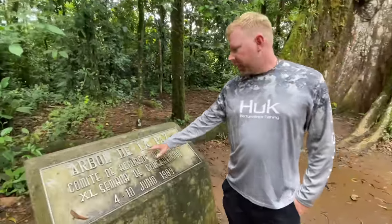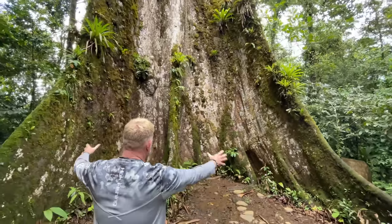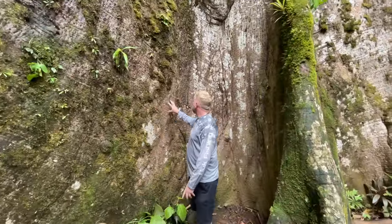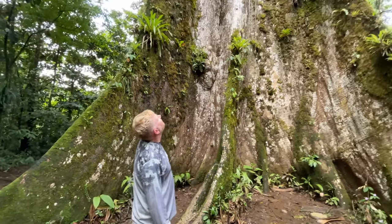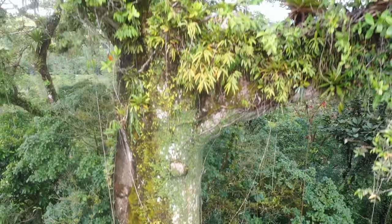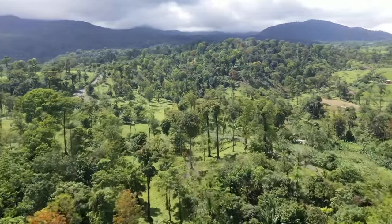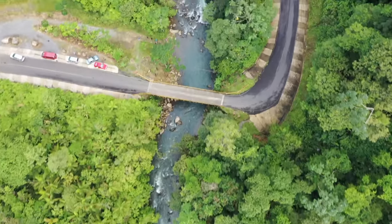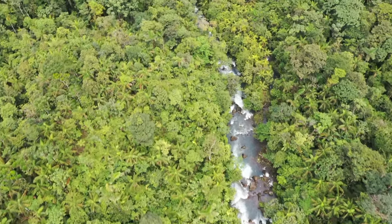Here we are in front of the Árbol de la Paz, which is the Tree of Peace. This is a ceiba tree, and you can walk right by the trunk — it's like a room, it's so big. Think about all the animals that must live up there. These Costa Rica rainforests are teeming with flora, fauna, and wildlife. Where we're at now is called Rio Celeste. The reason they call it Rio Celeste is because the sulfuric acid from the volcano below creates this blue-colored water. It's really beautiful.